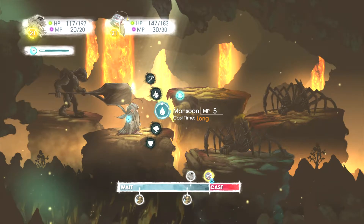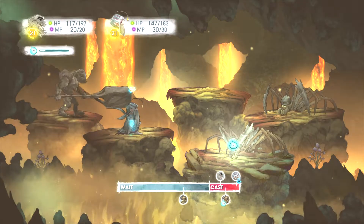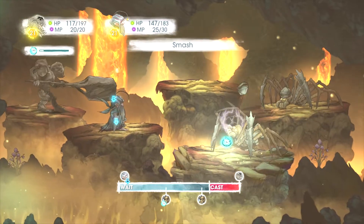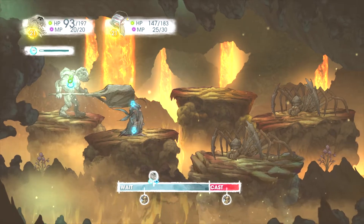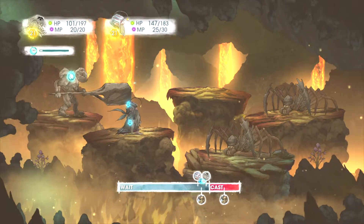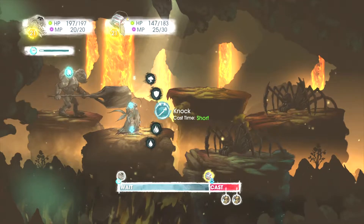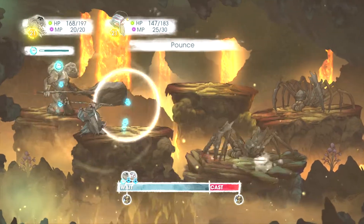Maybe I can do a big move, do a monsoon. We need to heal you golem — golem first and foremost — and Finn. You need to defend because I don't trust this. There we go.